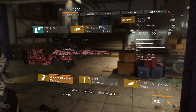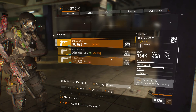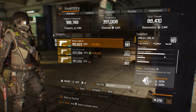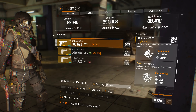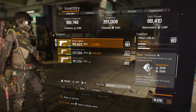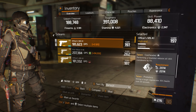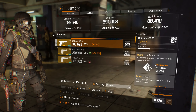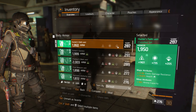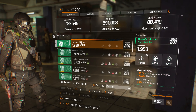For the pistol, same as all my builds I run a low-level pistol so I can use Cool Headed and Predatory. This is optional, but Cool Headed is extremely important because it allows me to get my special off cooldown faster.